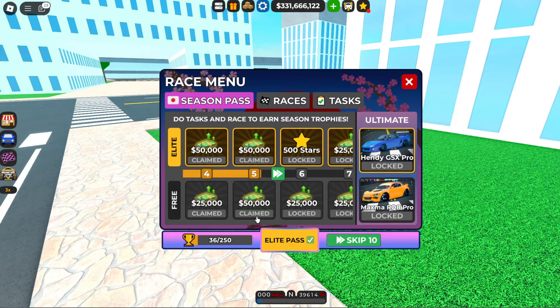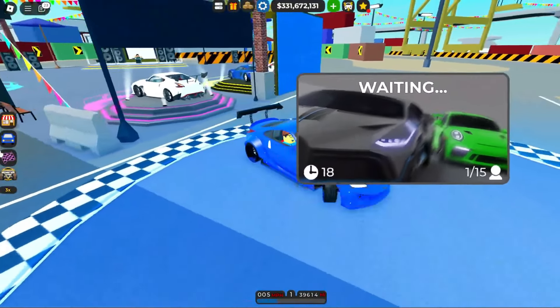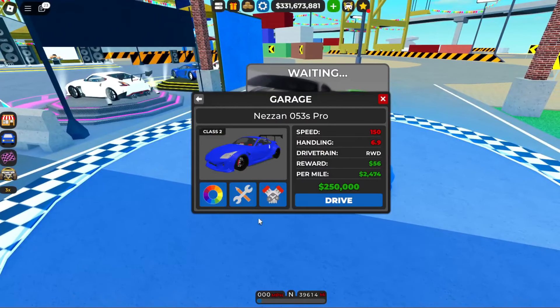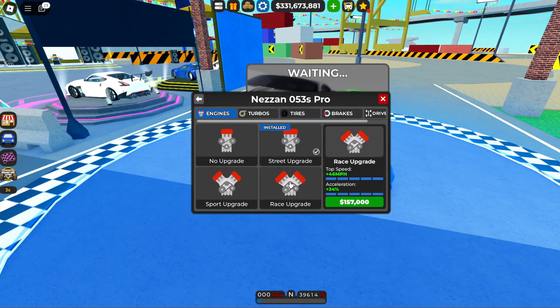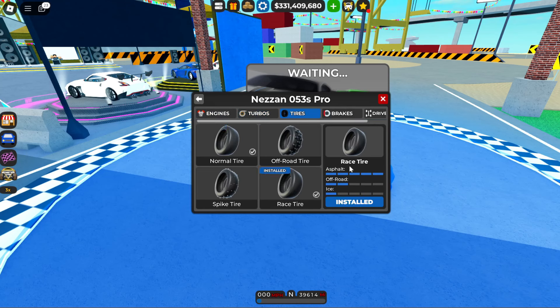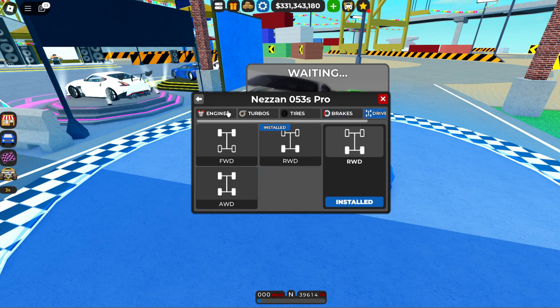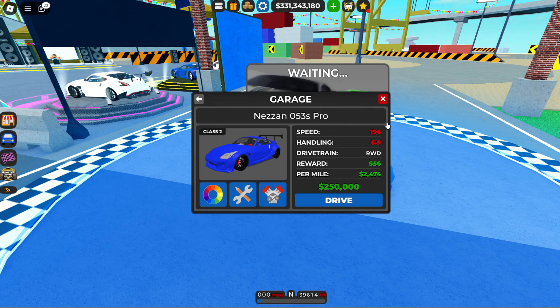Next, let's go to the drift trial — this one is going to be a little bit different because we're going to upgrade our car fully. Let's get the race engine for 157k, 94k for the race turbo, race tires at 16k, race brakes, race upgrades, and we're going to leave it on rear-wheel drive. Here are our new stats: 196 miles per hour at 6.9 handling.